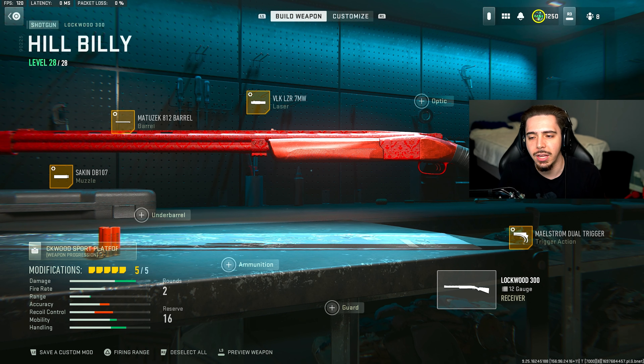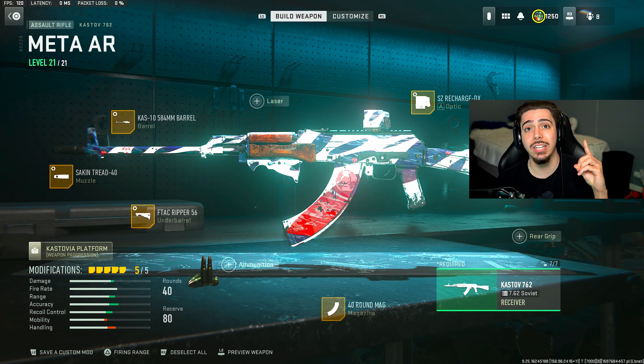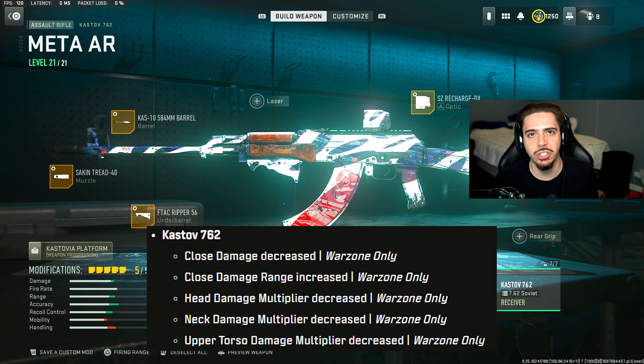If you're not using this you're just going to run into it and get super upset, so I highly recommend having it equipped. For the second loadout, we have what I believe to be the number one long-range meta weapon in Warzone — the Kastov 762. It was recently nerfed but it doesn't change anything; it's still the number one go-to long-range weapon.